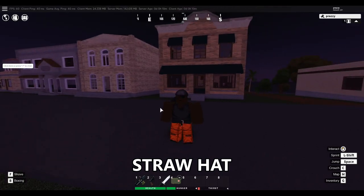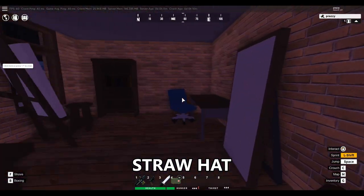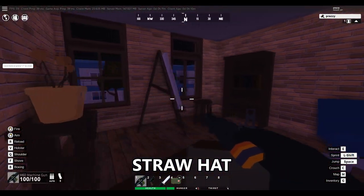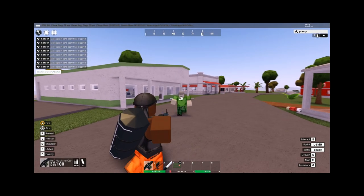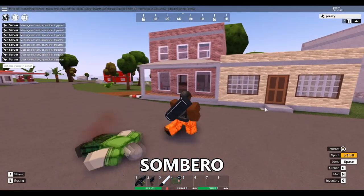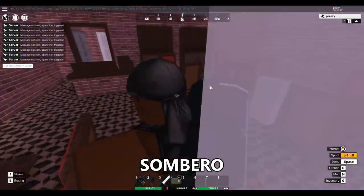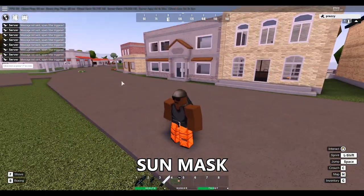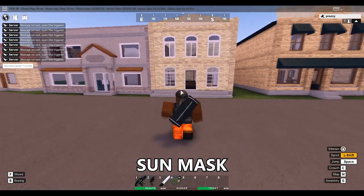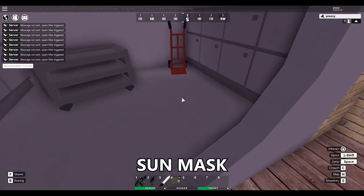Another hat is the straw hat, and it actually spawns inside this building at Fairview — you're going to go up the stairs out back and see that it spawns right here in this room with the artist canvas on the table. Another rare hat is going to be the sombrero, and assuming it's the same as the last map, it's going to spawn inside of this restaurant building in Fairview on one of these tables. The sun mask could also spawn in Fairview at this bank — you're going to go inside the bank, go to the back and into the vault, and the rising sun mask is going to spawn on the ground right here.